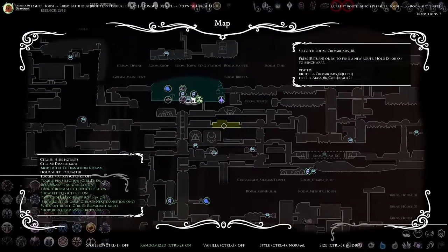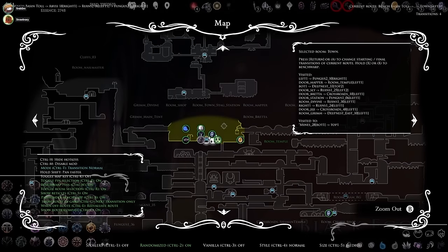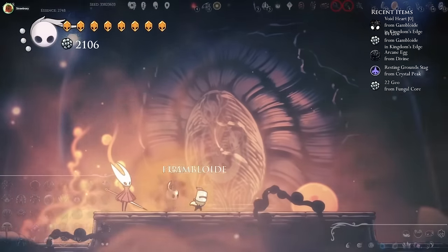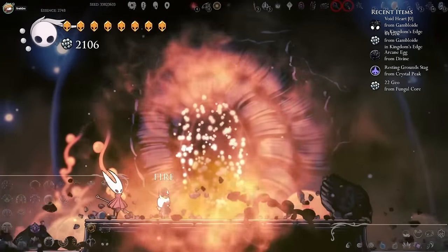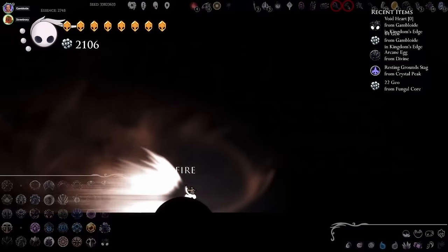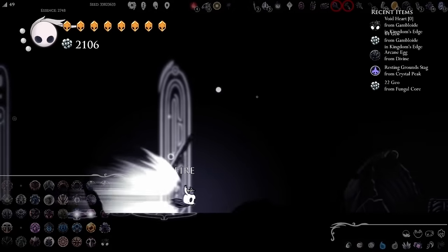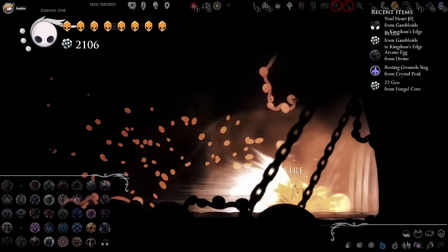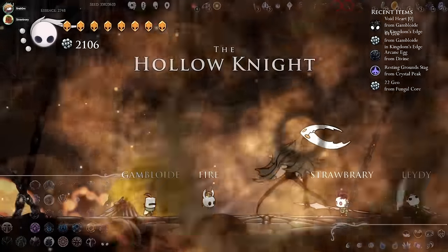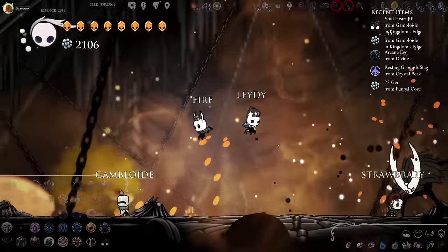I'll give you an overpowered spell build — you won't need your nail. What are we rocking? Shaman Stone, Spell Twister, Shaman Amp, then Soul Eater maybe? That's a pretty good build. I'm going to have the Defender's Crest on as well because it's free. Are we fighting at the same time? Hell yeah! Here we go. Just use Shade's Soul — trust me, you'll be fine.